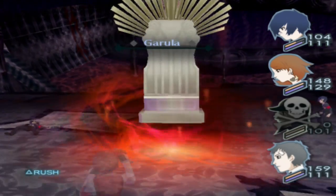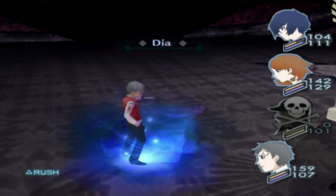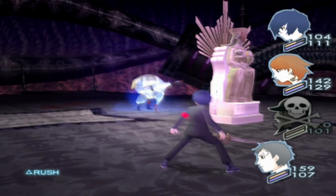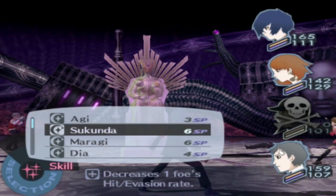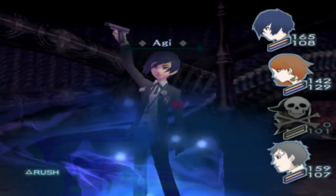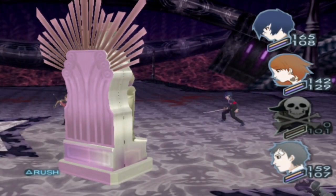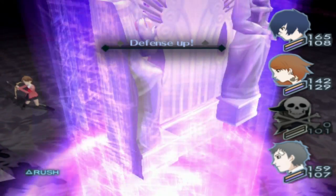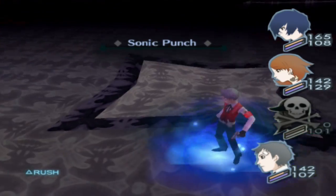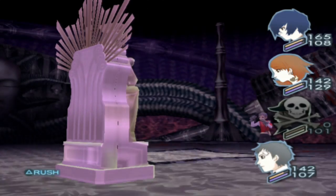Yukari is just going to do her thing and start healing everybody up. The Empress does have physical attacks as well, but it rarely uses them. Its main specialty is honestly just poison with Poison Mist. If that happens, it's not the end of the world, but it's kind of annoying. Its defense is increasing, but that's whatever — we're just going to spam Agidyne.